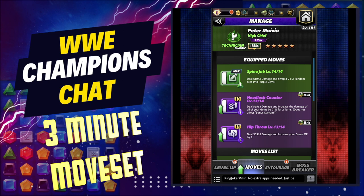The bottom move is your hip throw — deals damage and increases your green MP by two. Your middle is your headlock counter, which deals damage and increases the damage of all your gems by 21% for two turns. Then the spine jab, your green move, deals damage and swaps a two-by-two random area into purple.